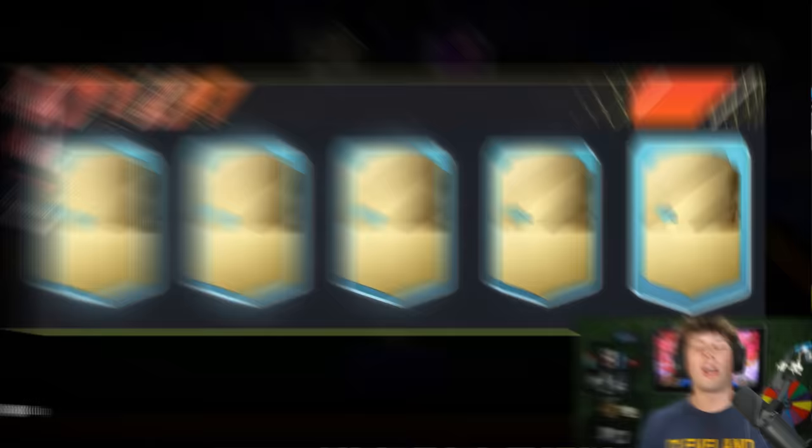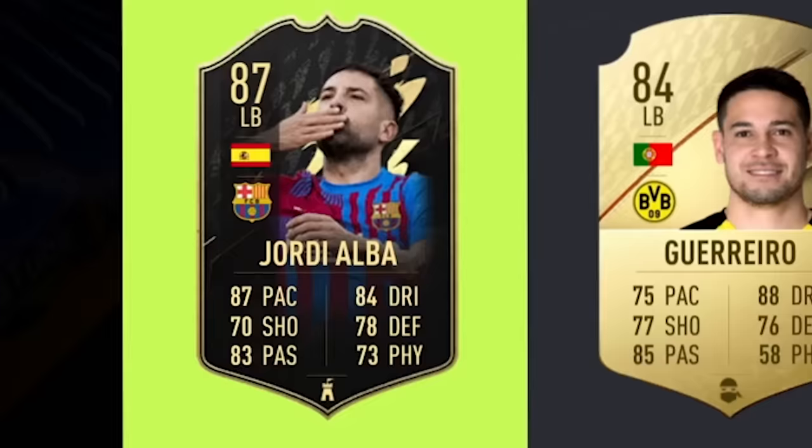Have we seriously not gotten La Liga yet? Let's do a La Liga–Premier League hybrid. I'm going to take this Arsenal player and get Smith Rowe. I'm not ticked anything off the checklist yet — this is an awful start. We do have La Liga though, and Barcelona, so we'll get ourselves Jordi Alba.